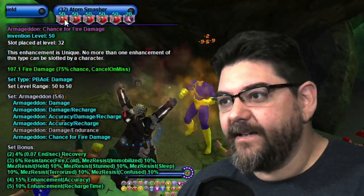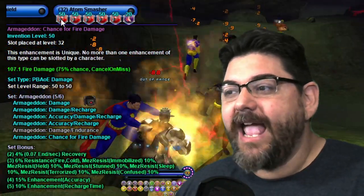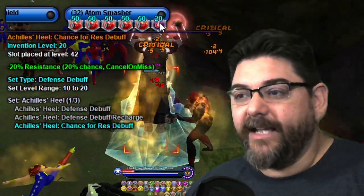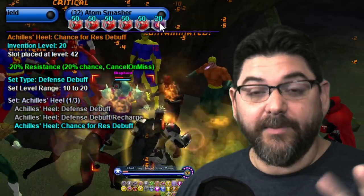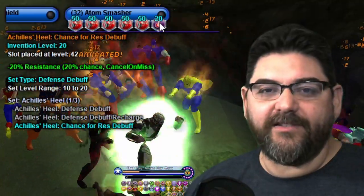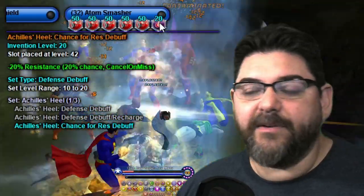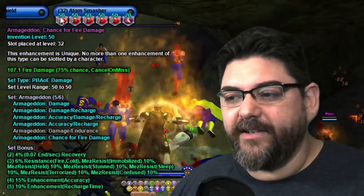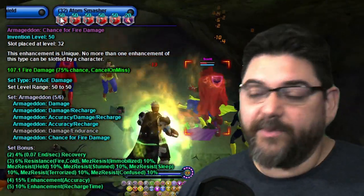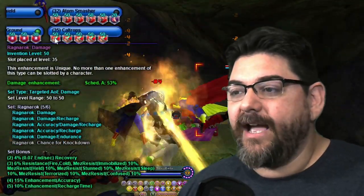Invisibility is another Luck of the Gambler mule. For Atom Smasher I took five Armageddons, including the chance for fire damage and the chance for resist debuff — the resist debuff I mentioned swapping out of Irradiated Ground ended up here. It doesn't proc as often since Atom Smasher isn't running constantly, but it has a chance. The Armageddons give accuracy, recharge, 6% fire/cold resistance, and recovery — recovery is a big deal here if you don't have Ageless.